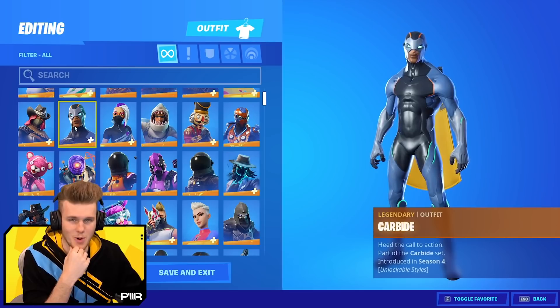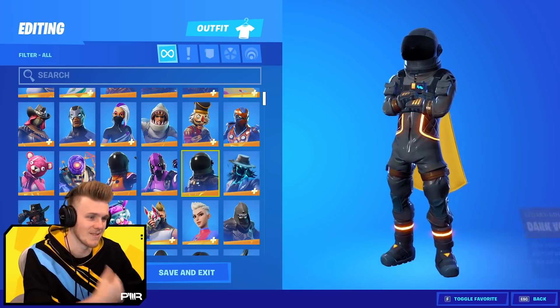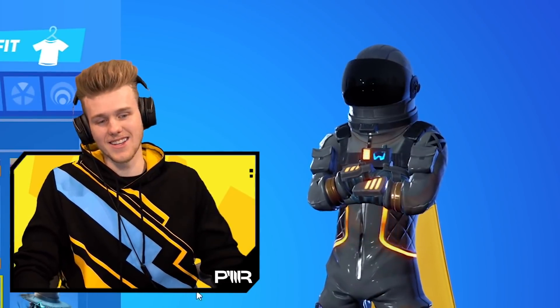That is pretty much it for Lachlan's locker. He's got the Renegade Raider and the Purple Skull, which really surprised me — I wasn't aware of that — and a lot of exclusives. GG, that's a very good locker.